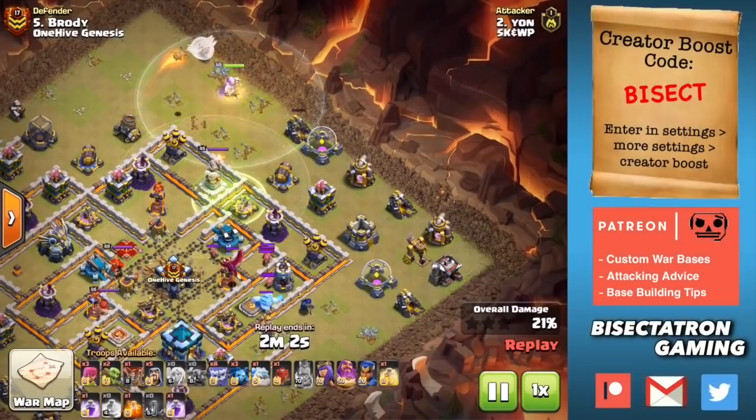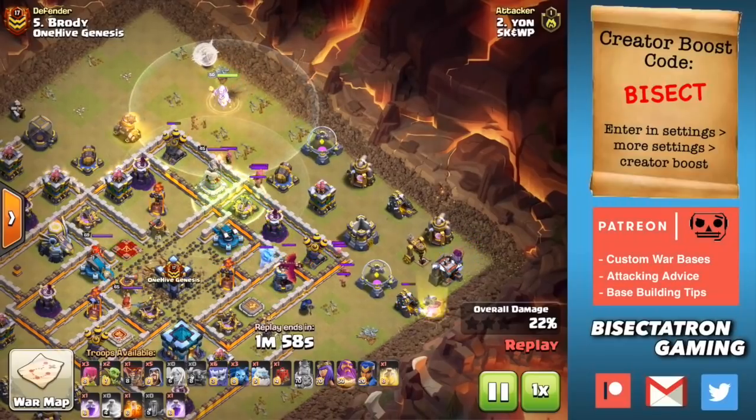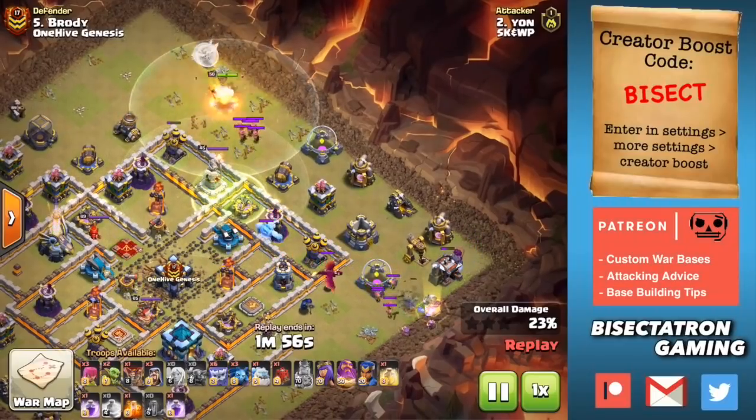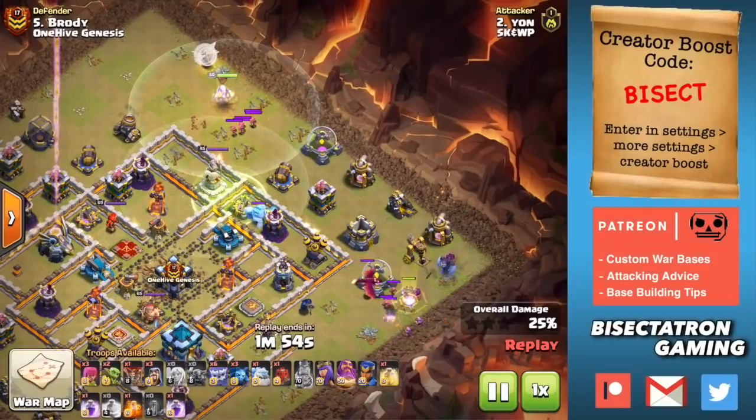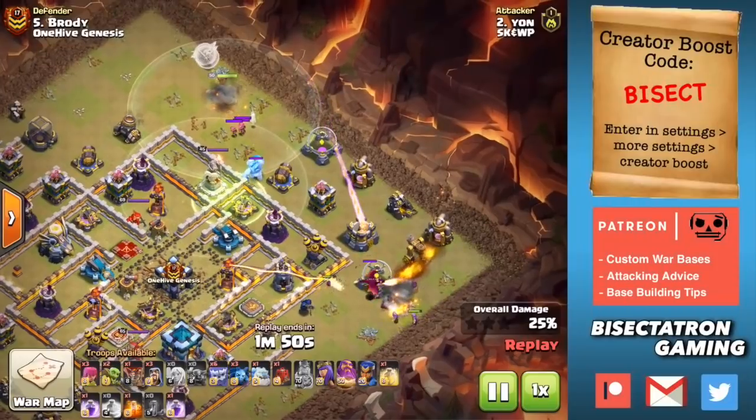This is a strategy that gained popularity right away and I am a fan. It is the Yeti Smash for Town Hall 13. A lot is working at Town Hall 13 right now, but the Yeti Smash is definitely a go-to.